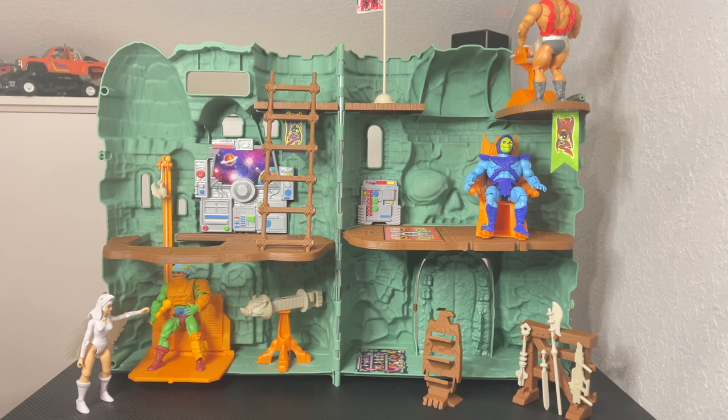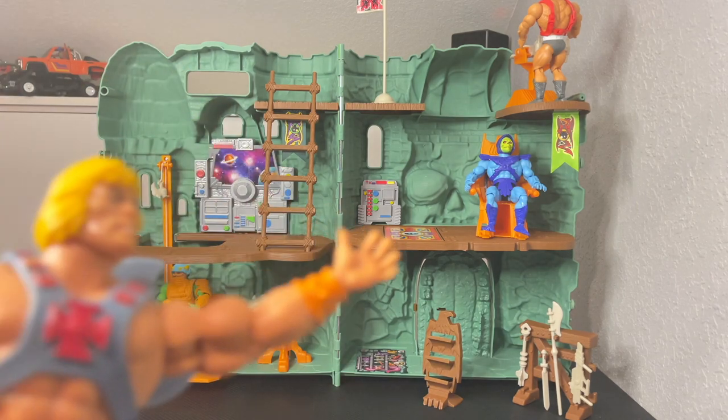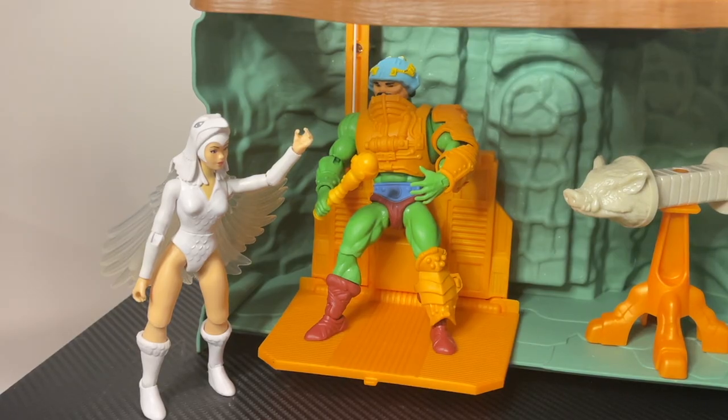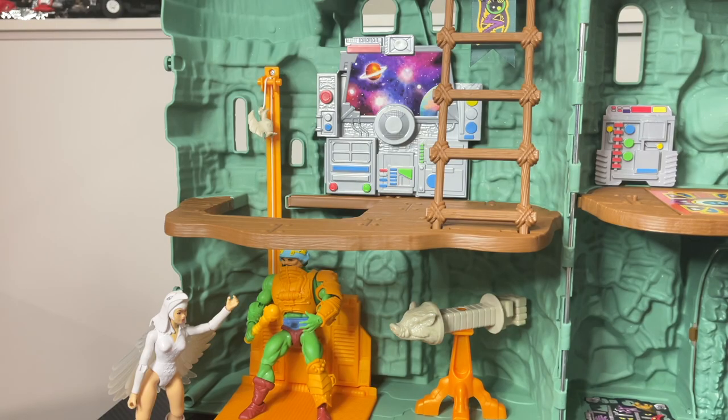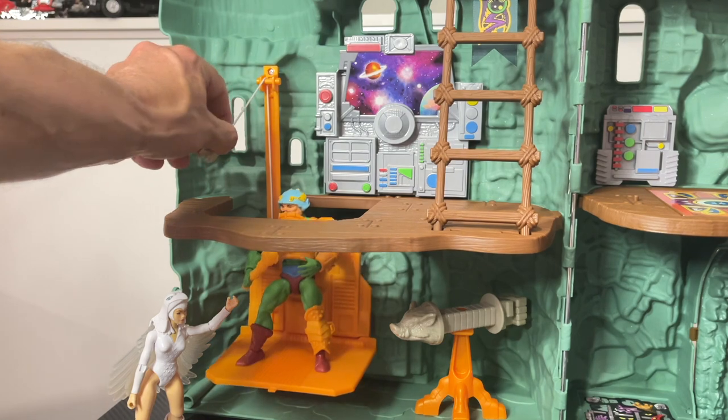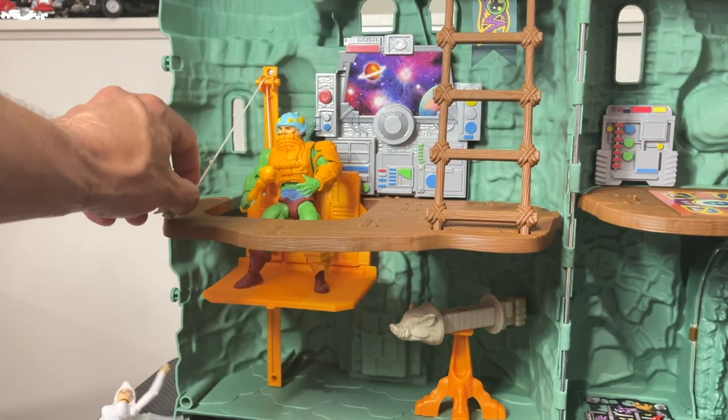We also have some friends from Eternia to show us around, so let's take a tour. On our first stop, the Sorceress shows us the elevator that comes with Castle Greyskull. What's cool about this elevator is it has a foot peg for figures to stand on so they won't wobble and fall off when you pull it up and down. To operate the elevator, you simply pull on the little griffon here, and Man-at-Arms is raised to the second floor.